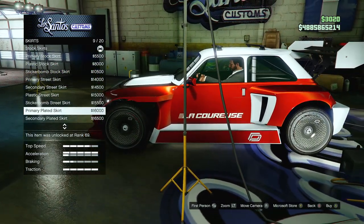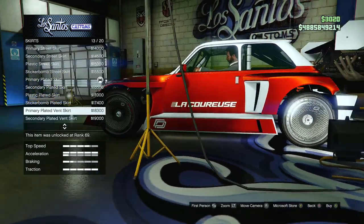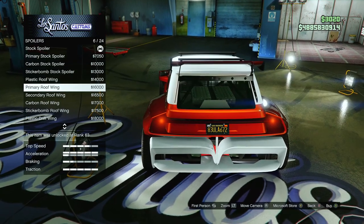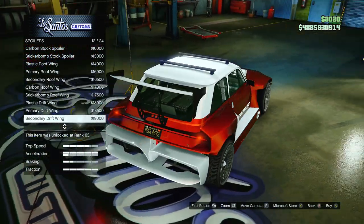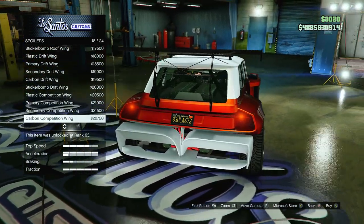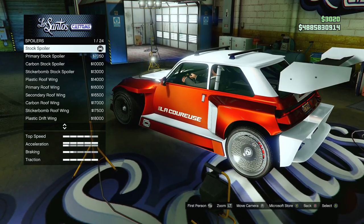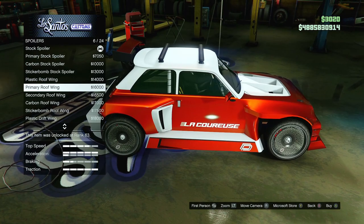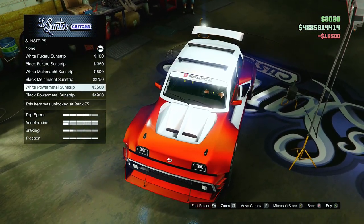For skirts, the primary skirt actually looks really good. I found the one I like the most — even on the front it looks good. There are a lot of different options but I'll keep it there. For spoilers, we've got different drift wings and other options. Some look too tall and obnoxious. I think I found one that balances out well with the large rear bumper — keeping that primary one.